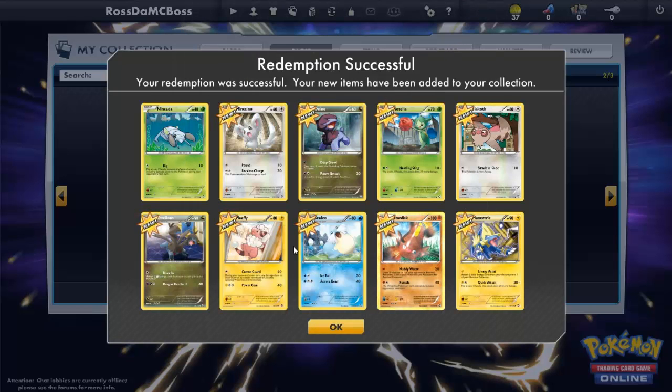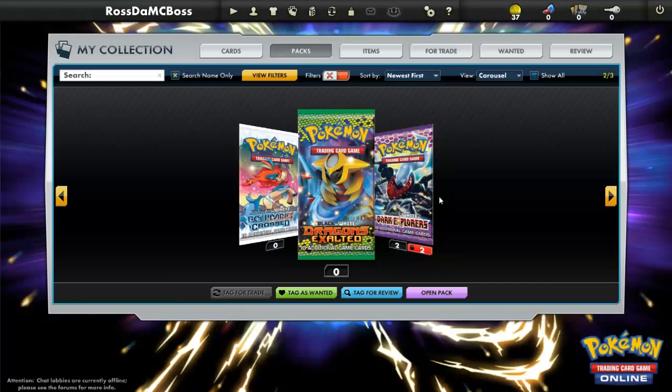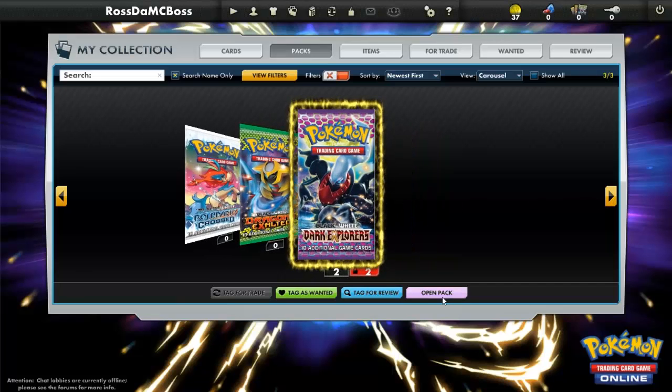And we've got a Mewtwo — okay! I suppose we've got like all the evolutions of Marill now... oh wait, we haven't got Azumarill, have we? I'm not sure. Okay, let's move on to the fourth pack. Pretty good so far.